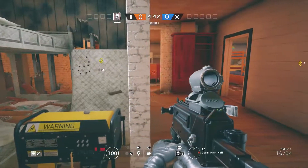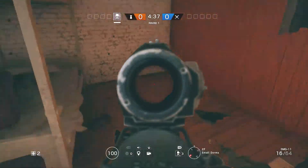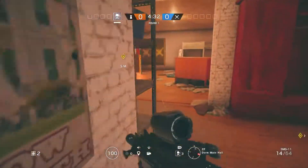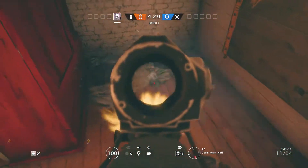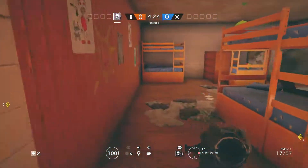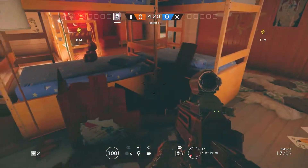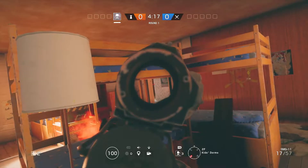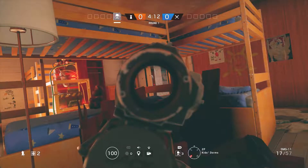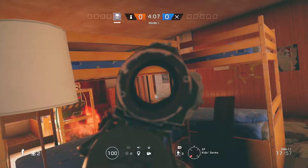There are two common planting spots for this bomb site. For the most part they're either going to try to breach through here and plant back in this area, or they're going to try to come in through this window and plant here. So we're going to go over a couple of different spots you can watch from. This bookcase here is destructible with an impact grenade or C4, and you can hold this angle here and crouch for a little bit more cover to watch that back corner.